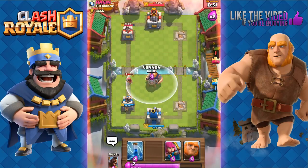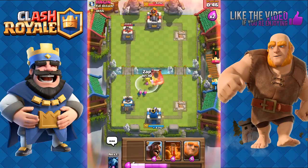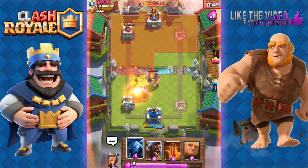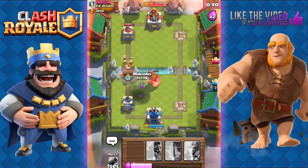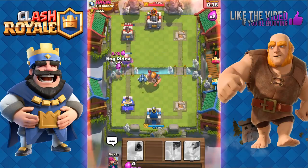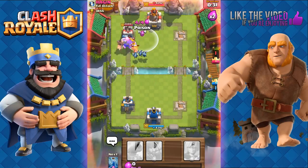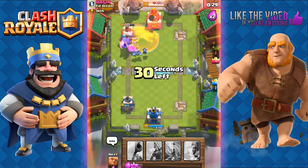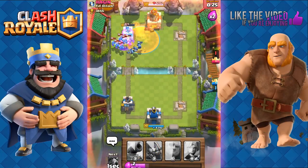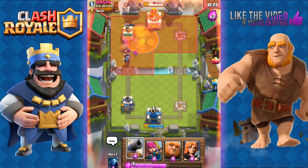He has a Royal Giant — we push it back with the Cannon. We use the Archers and have to Zap to take out that Royal Giant. Now we focus on the counter push: send out our Giant to shield against those Fire Spirits, then send out the Hog Rider. We Poison both of those towers and the Barbarians all at the same time. Zap everything as well — very close.